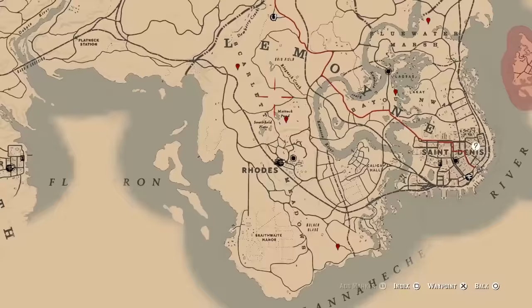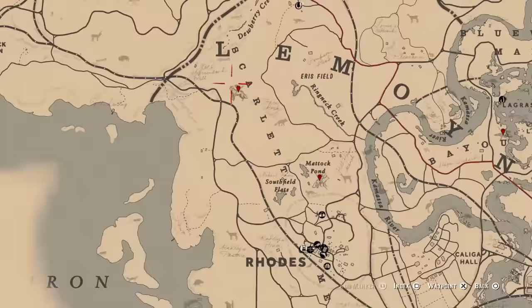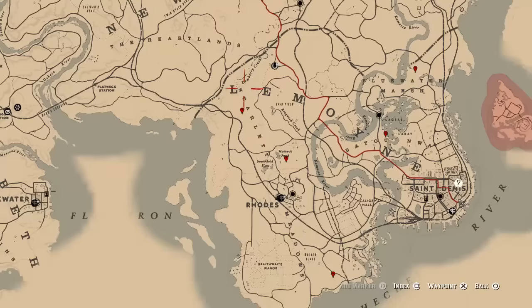Moving up next, we have the legendary Fox, which is by Matog Pond — that's just above Rhodes if you're looking for that one. Under the L in Lemoyne, you're going to find the legendary Coyote, and that was relatively easy to find as well.